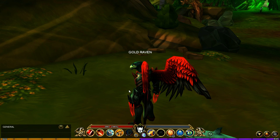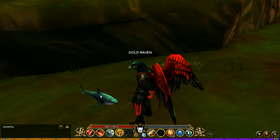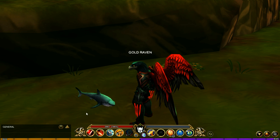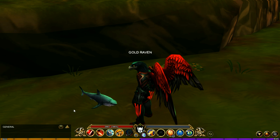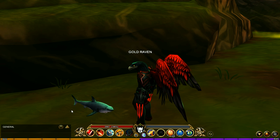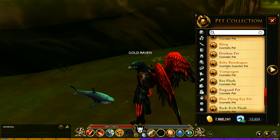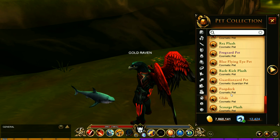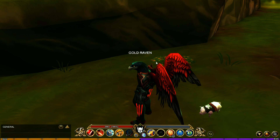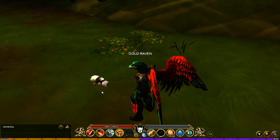Baby Shark does one as well. Baby Shark does the chomp — he does the chomp. So that's Baby Shark. And then poop deck — that's the last one. And poop deck does something really, really disturbing. This is what poop deck does.